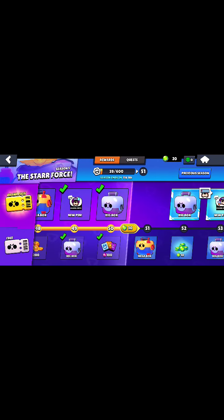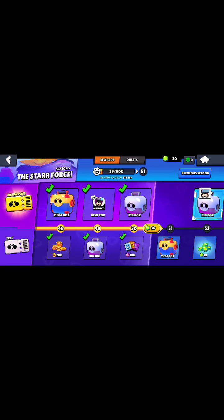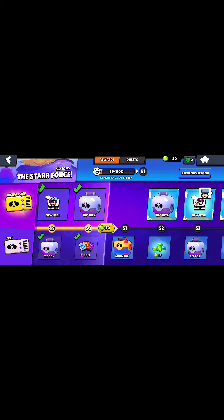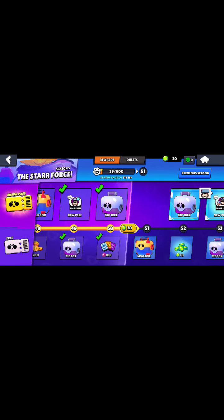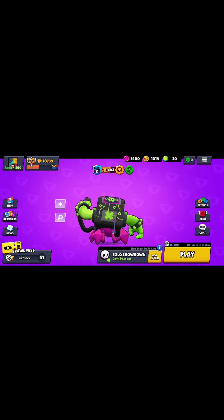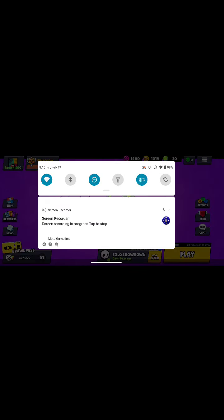I did get a new gadget. So how I got the gadget — I've been playing all day and I leveled up two times. When I opened this big box on the right, I was now level 50 and I got the gadget. I thought it was a brawler, but I got a gadget. So yeah, bye bye.